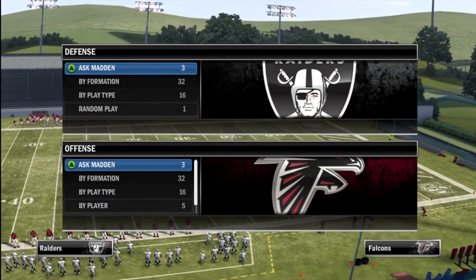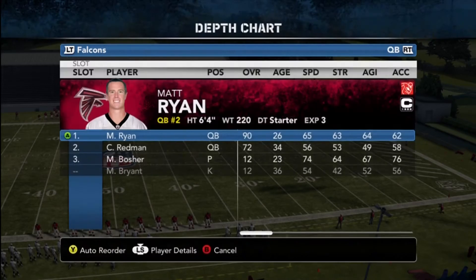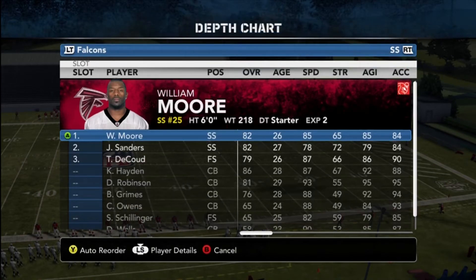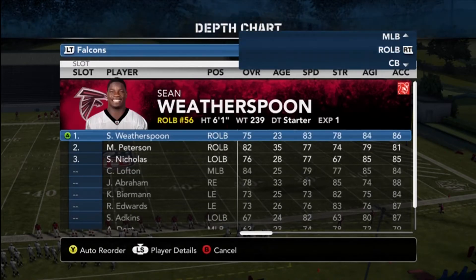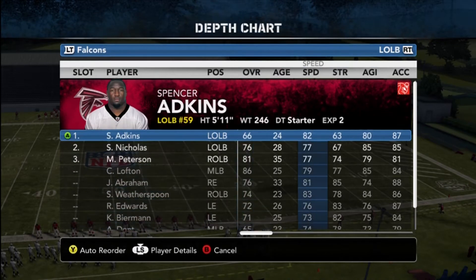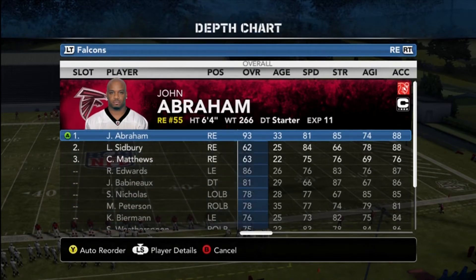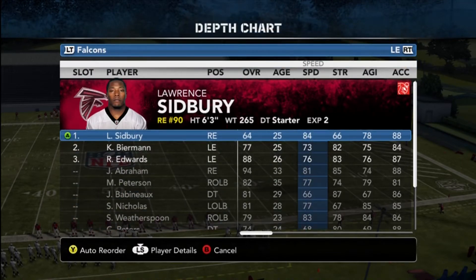The first thing we're going to touch on is running to the outside. A lot of you guys were talking about getting beat on the outside. If you look at the depth charts, you want to have the fastest players on the field at the key positions such as cornerback, linebackers, and defensive ends. Defensive ends and linebackers in Madden are key positions where you want the fastest players. I know it may seem weird, but that's the breaks.